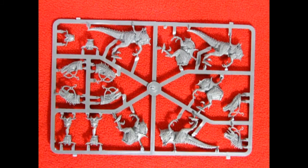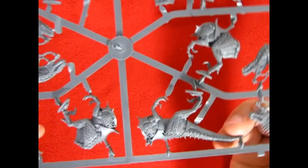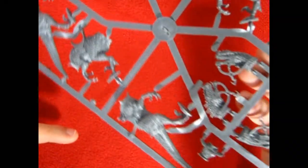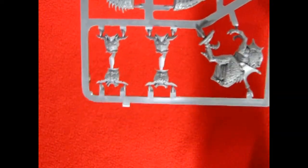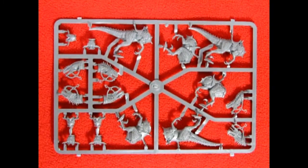Our first parts tree consists of three of the Drakespawns or Cold Ones, and as you can see the detail on them is very nice. You can actually see the way Games Workshop did all those scales on there as well as the ropes and harnesses. These are very amazing models. I do believe this set came out in 2011 originally and was quite a nice addition for Warhammer Fantasy 8th Edition. There are some of the chest plates for the different knights on these remarkable parts trees.